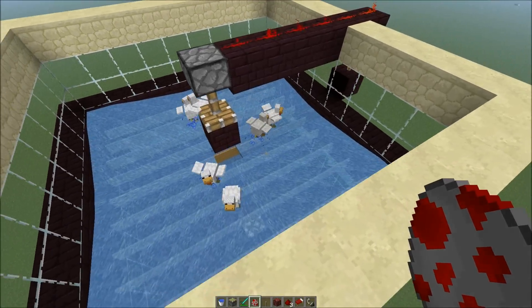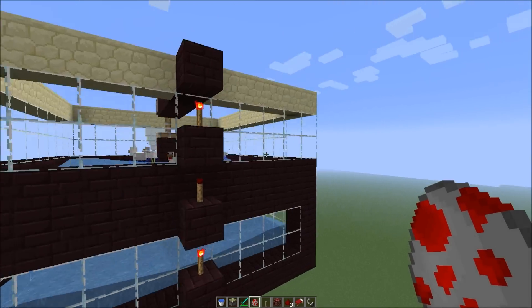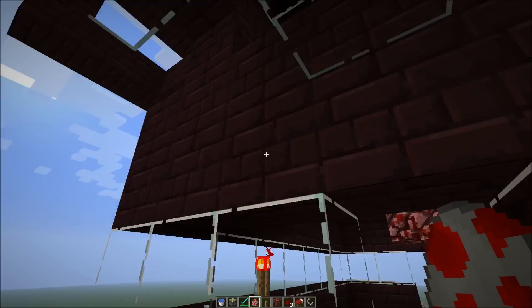I haven't tested it with it overloaded — like having a lot of chickens in there. As it is now, the eggs will fall through the fence, fall down here and come to our collection point right here.